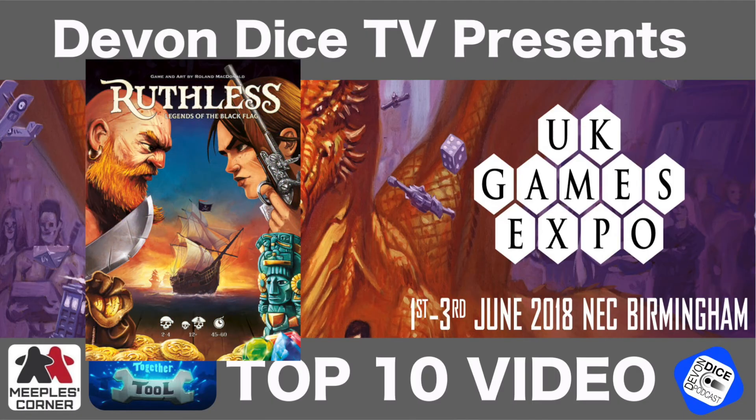Number 3: Ruthless. Two to four players, 30 to 60 minutes, ten years and upwards. Publisher is Alley Cat Games, hall one B6. Designer is Roland MacDonald. It's a deck building game of piracy and plunder with a unique twist on the classic deck building mechanic, featuring beautiful art and tense brain-burning action. Ruthless delivers something new and exciting for fans of deck building — and those who are not. Alley Cat Games will be taking pre-orders at the show for delivery later this year.